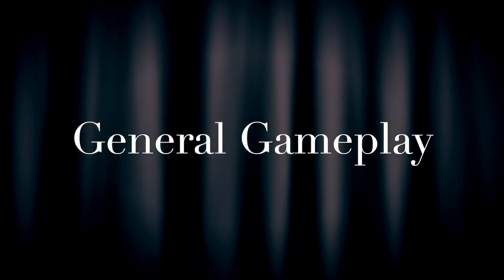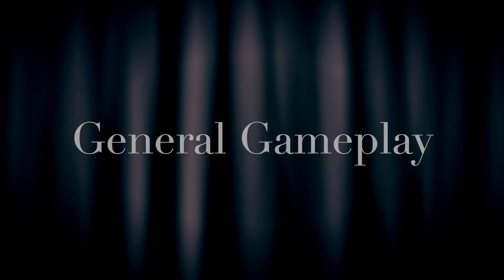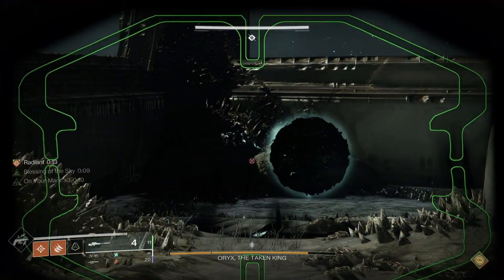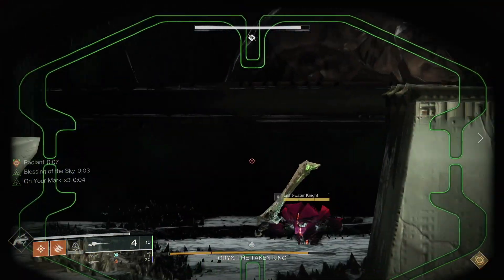First things first, I want to go over a few helpful tips dealing with the general mechanics of this encounter before I get into anything class-specific. Ogres and knights should be killed as soon as they're spawning in, because the faster you are, the more time you'll have to grab the brand, swap your gear, and get set up for damage.